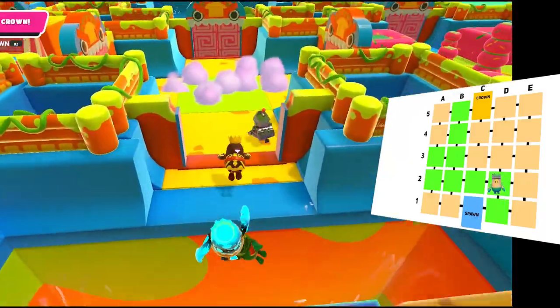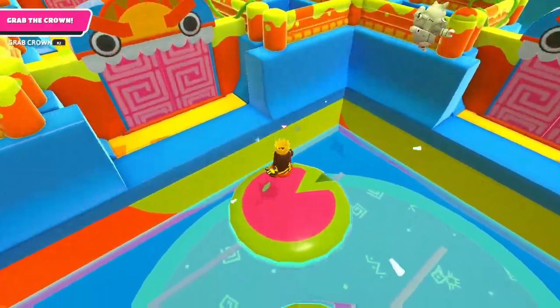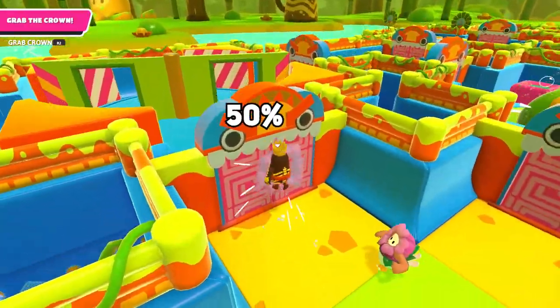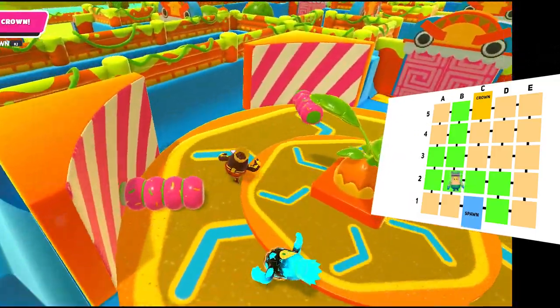If there are three doors in front of you, all the center doors in this map — no matter which row you're at — have a 33% chance of being real. They probably did it this way so that you don't finish the map too quickly. Go for the side doors and be ready to pivot if it's not the real one. Since another player checked the center door, the probability is now 50-50, and I guessed correctly.